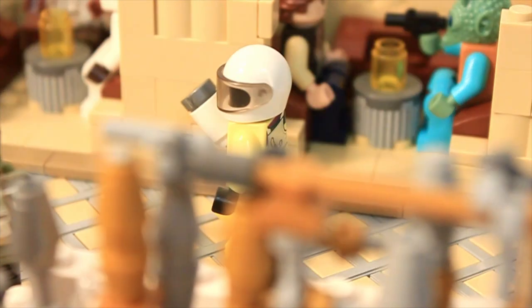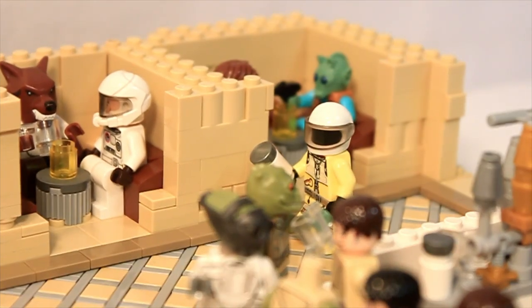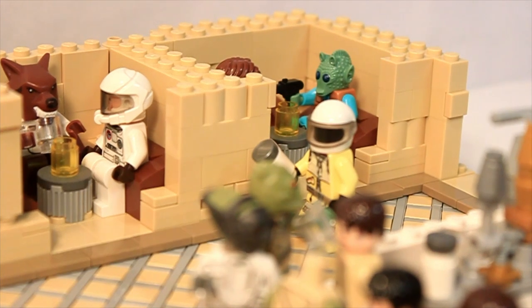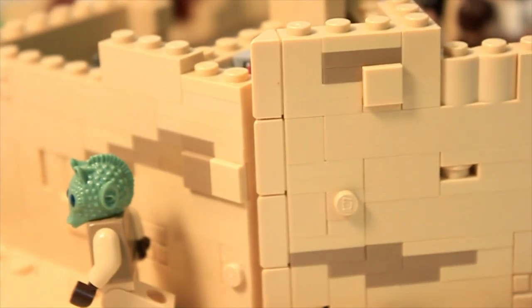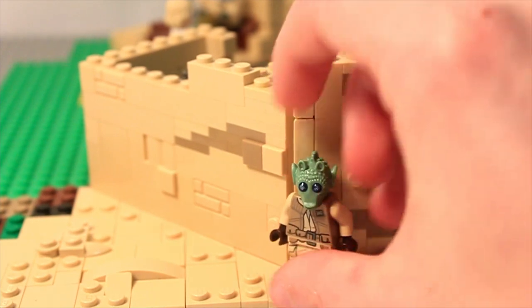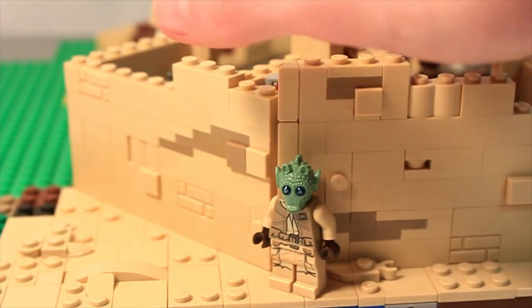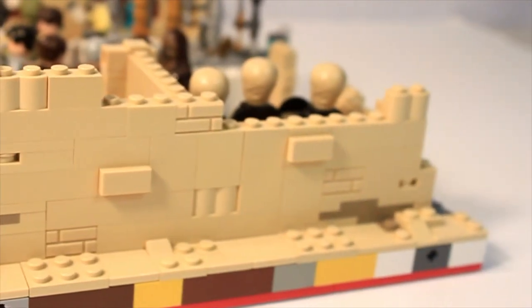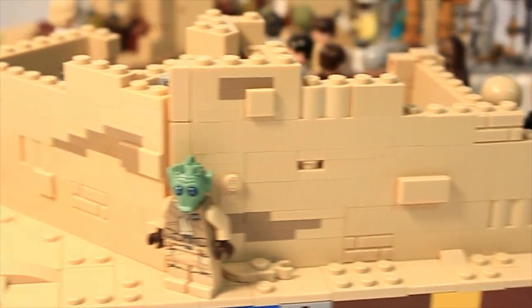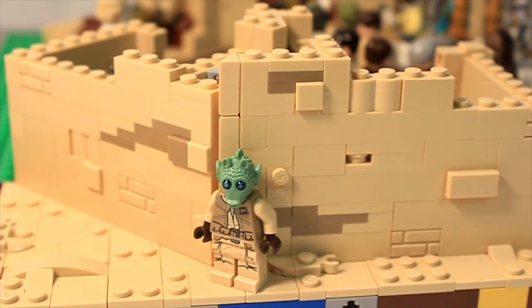Here we got the boss alien - technically an astronaut - and a cool fact: they actually used the suit from this character to make Bossk in Episode 5 afterwards, so points for accuracy. This is going to be the final height of the cantina - I don't know exactly how many bricks that is but it is about eight plates high. You can see some of the details in the cantina - some dark tan and weathered bricks. And here we just got a random Rodian dude chilling outside.